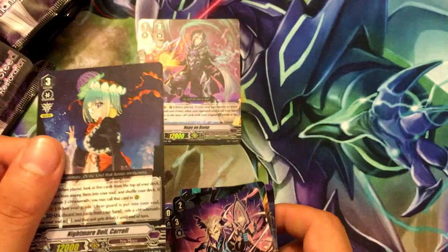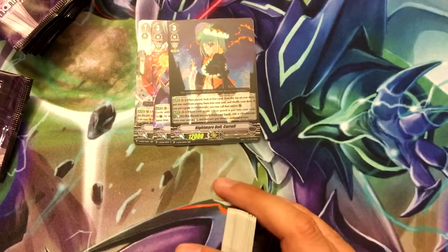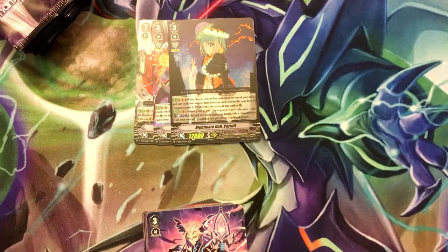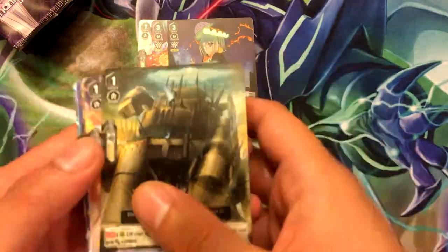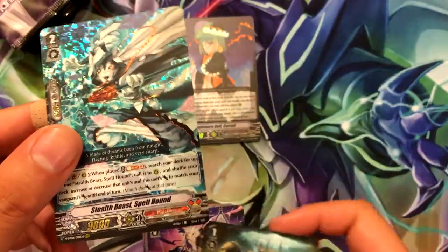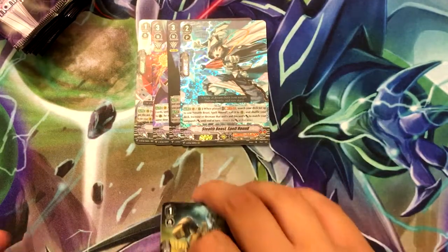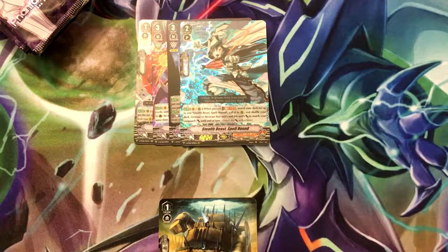Nightmare Doll Carol — this would make three copies, if not four. I know I have two for sure; I think this is the third one. Triple rare of Stealth Beast Spellhound — he's interesting. He's pretty much the same as that one rat where it brings out another copy of himself, which I thought was cool.